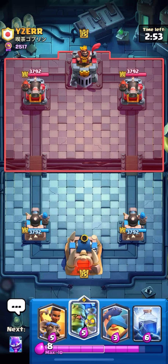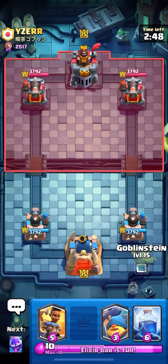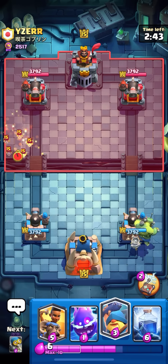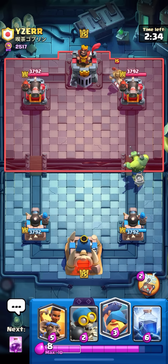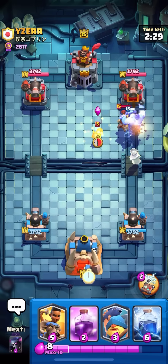Next match, we're facing yes sir yes sir — alright, just gonna Goblin Stein in the back. Not a bad first play, just kind of worried about opposite-lane pressure early on. Bats aren't gonna do anything though — I got E-Spirit. Prince in the back — I might try to Fisherman that away. Actually wait, I'm gonna see if that can get to the tower and then pop the ability.